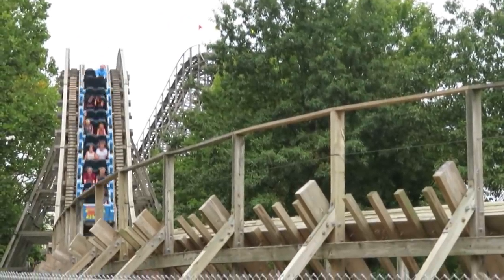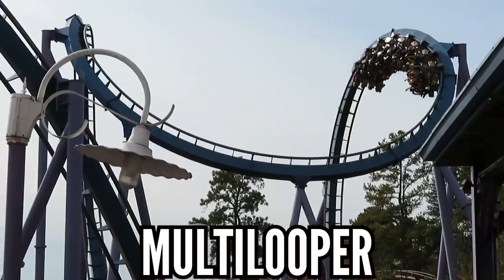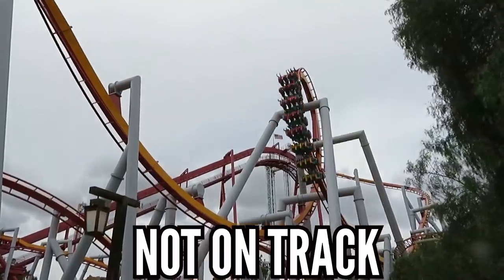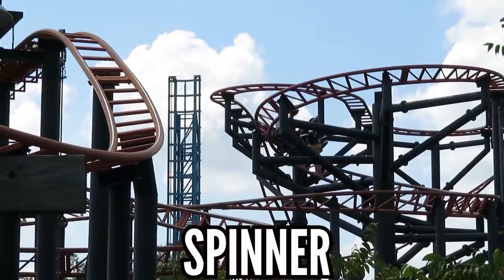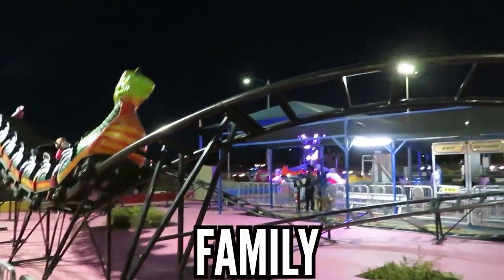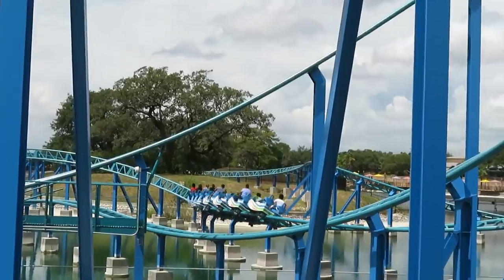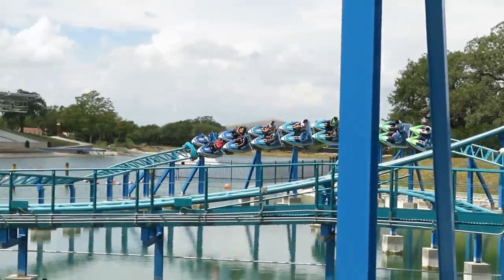When we're looking at what a park needs the most, you have to analyze their lineup. A complete park needs airtime, a launch, wood, a multi-looper, a standout coaster, a coaster not on the track, and something that spins. In this video I'll also be looking at the family-friendly options each park has. There may also be a fringe need, but for lineups like these, that probably won't come into play.